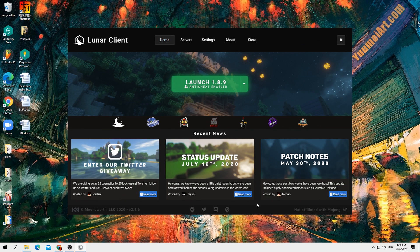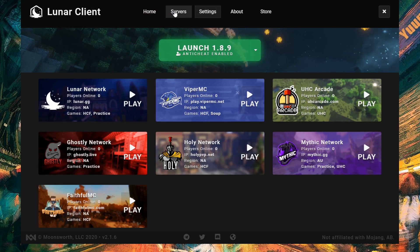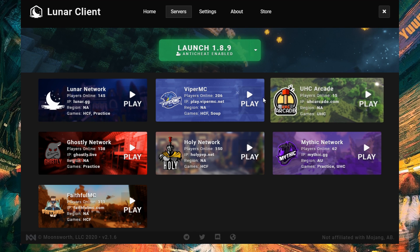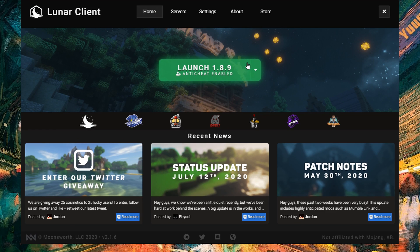Once you open Lunar Client, you'll see something like this — a home screen, server settings, and things like that. For servers, you'll automatically play on their own Lunar server or other linked servers. But we want to go to Home and choose our version. Most people are going to choose 1.8.9 — click it and start up Minecraft.